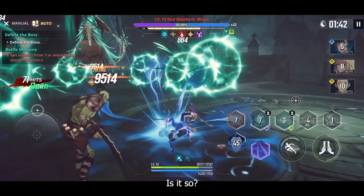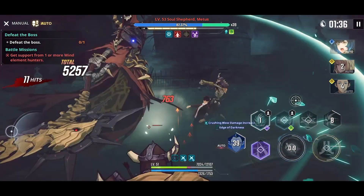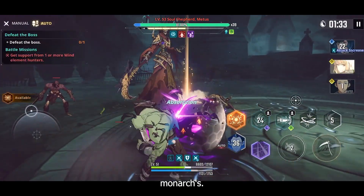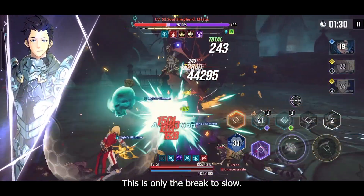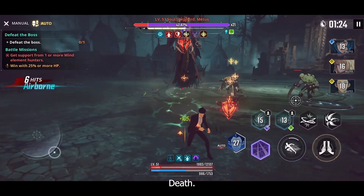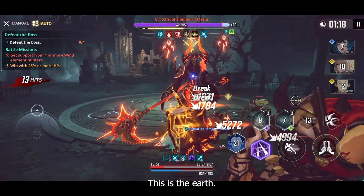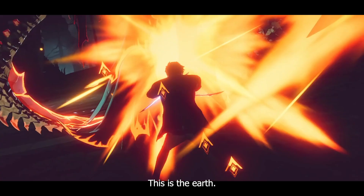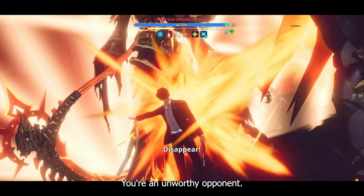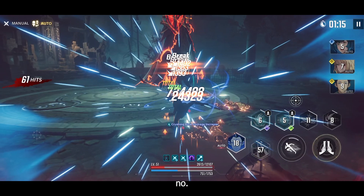Don't forget the time limit — you have most probably three minutes to clear this boss. Sight has a passive where if I use the elemental skill, I can get a little bit of health back, like 0.4% or so. Let's use the ult — easy, we can easily clear this out!